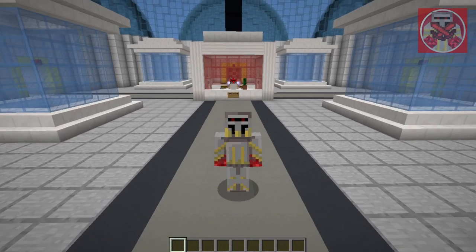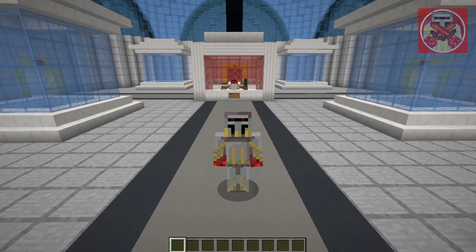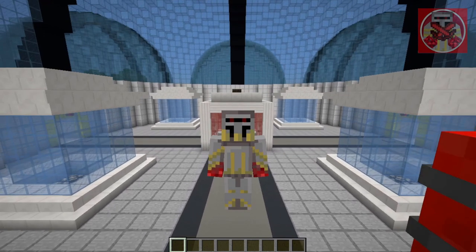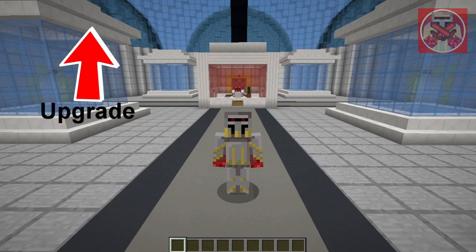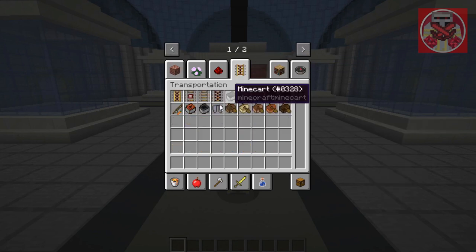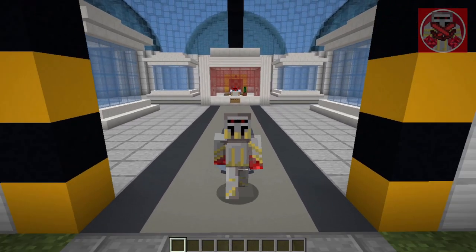Hey, what's going on guys, it's your boy Redstone9x here. Welcome back to another mod showcase video. Today I'm going to be showcasing a small mod that would allow you to take flight in disguise — this is somewhat of an upgrade or maybe downgrade version of the Elytra wings depending on how you use them in Minecraft.